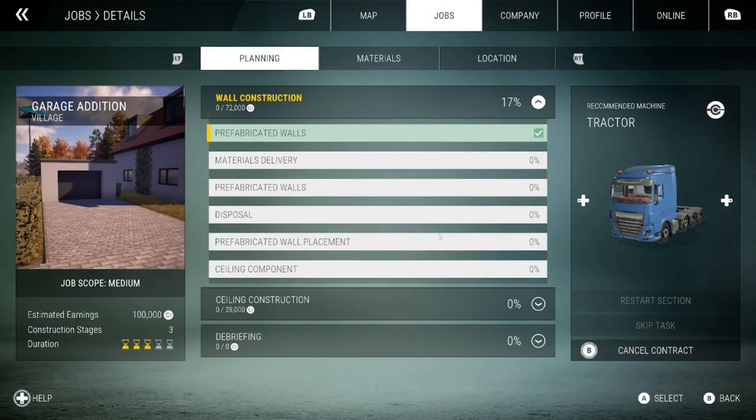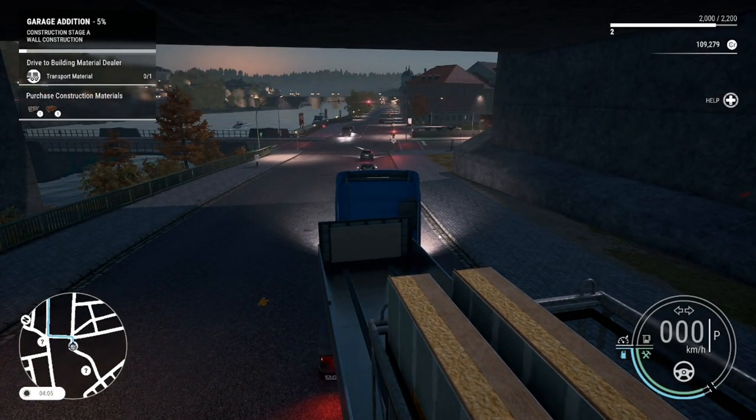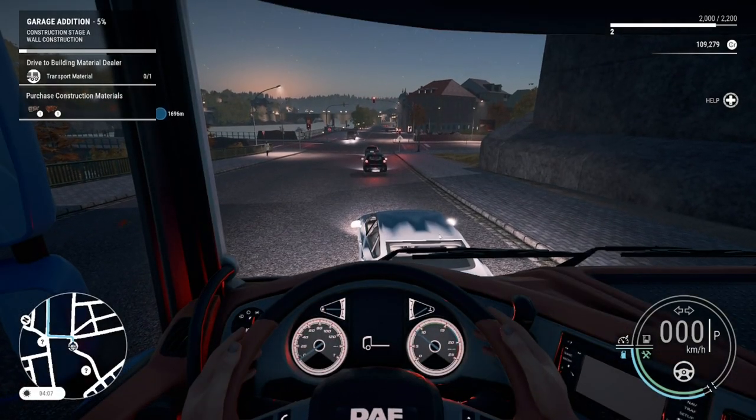As you can see, we are 17% completed on our actual wall construction phase. All that means so far is that we've picked up some prefabricated walls. Our next step is to do our materials delivery, and then after that is prefabricated walls again - which will actually be putting them in place. So we'll get back to our driving and get ourselves underway here.